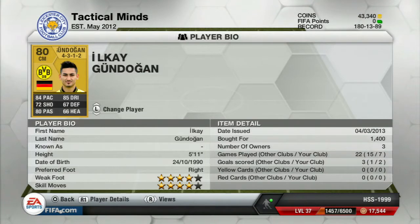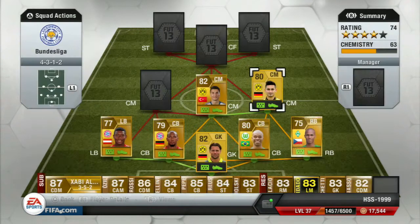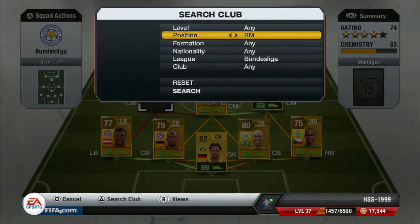Right center midfielder is Ilkay Gundogan — this guy is a beast of a player. 70 pace, 80 shooting, 85 passing, 67 dribbling, 66 heading, four star weak foot and four star skill moves, which is amazing — all for 1,400 coins. Such a bargain. He's one of the best central midfielders in the game, plays with Dortmund and is of Turkish origin.